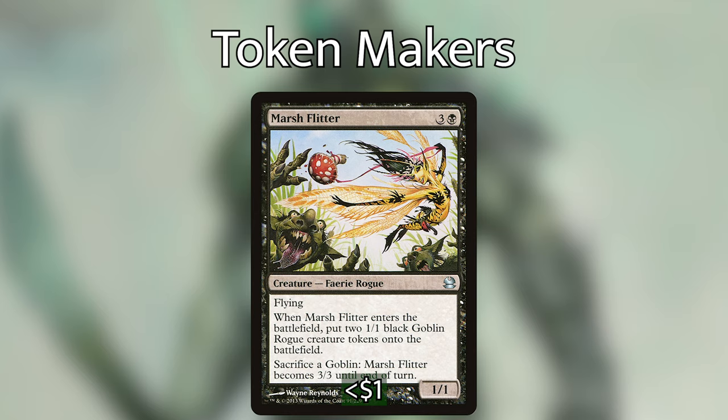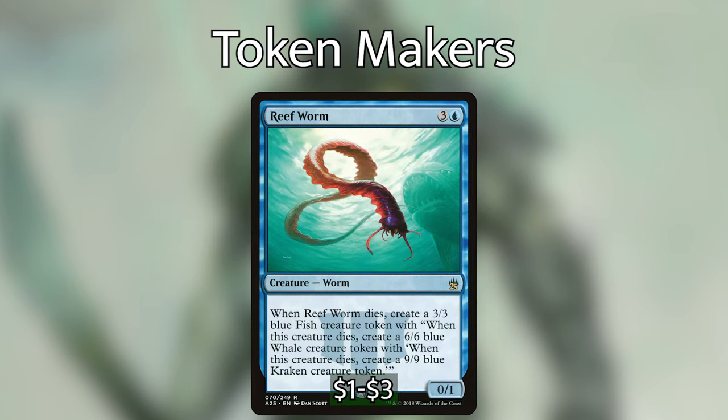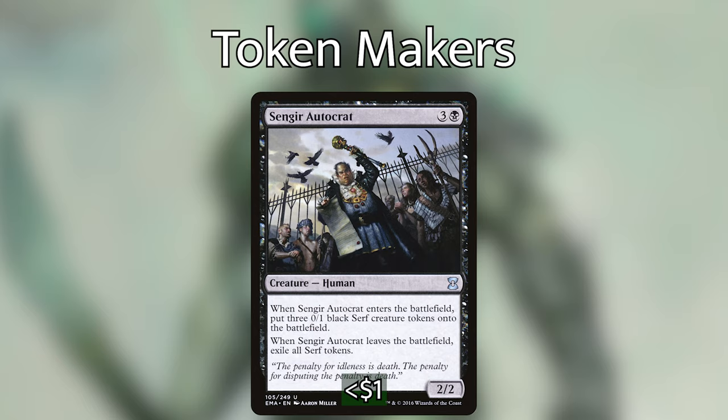Reef for four and a blue is a zero/one worm. When Reef dies, you create a 3/3 blue fish creature token — when that dies, put a 6/6 blue whale creature token onto the battlefield — when that dies, put a 9/9 blue kraken creature token. So for four mana, a zero/one that chains into a three/three, six/six, and nine/nine. Generally we're just sacrificing along the chain, but leaving that nine/nine around shows how useful this card can be.